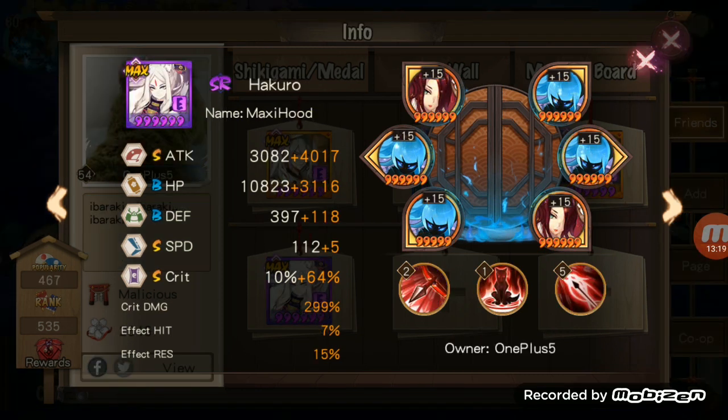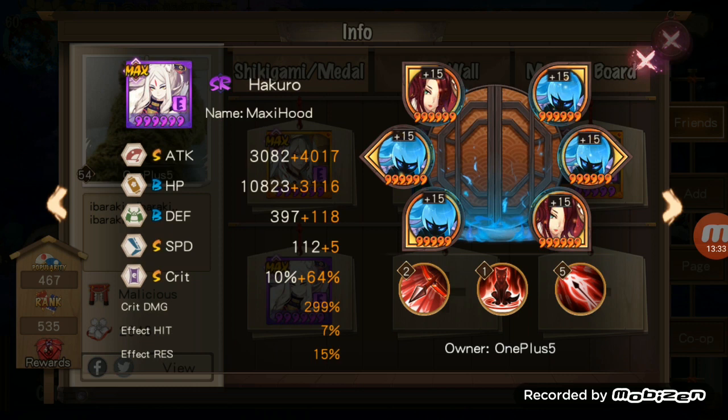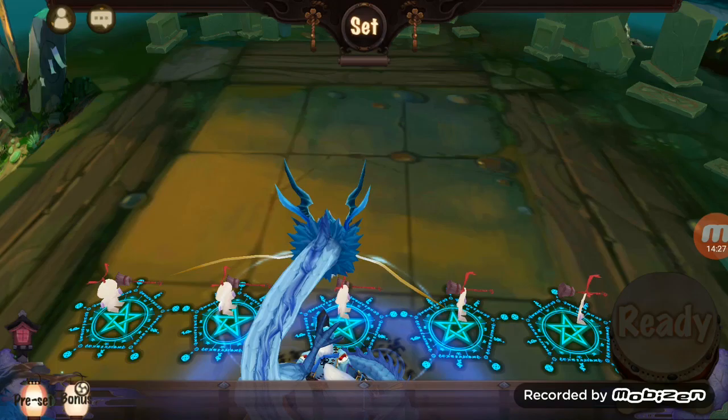The final member of the team is Hakuro. She will not be terribly difficult to soul out. You want her fast enough to keep up with the team, going last before Zashiki. The main thing we're going for is skill three, which does the bulk of the damage. Because skill three provides a 30% crit rate bonus, the minimum crit rate you need to build is only 70%, making it much easier. You can run her as attack/attack/crit damage and simply ensure she has the proper attack power.